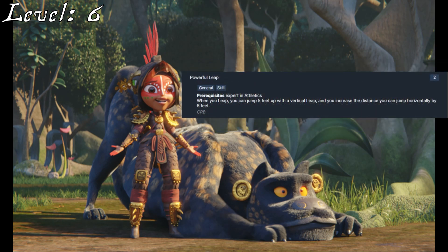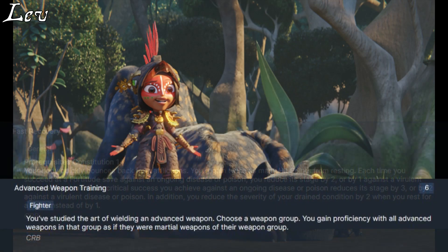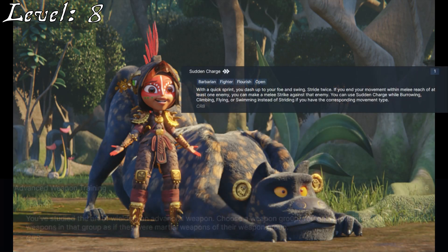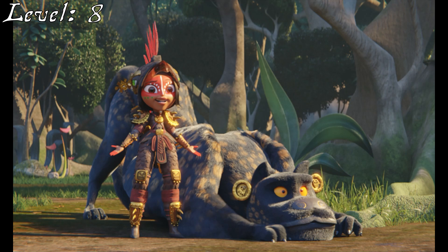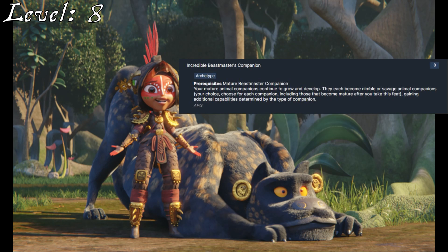She'll then grab Powerful Leap from among her skill feats, as she does do a decent amount of jumping around in her show. Beautifully representing her healing at 7th level is Fast Recovery, letting her heal more on her own and more easily recover from diseases and poisons. She'll also increase her Athletics to Master Proficiency. 8th level allows her to take Advanced Weapon Training for Clubs, so that she can take up the Clockwork Maqua Wheat — the only version of a Maqua Wheat in this game. Now, there is a slight issue: it is a two-handed weapon, which means that Dual Handed Assault has no use with it in her arsenal. Naturally, you can retrain out of it and probably take something like Sudden Charge. Alternatively, if you want to stick with the Le Mano and skip the Advanced Weapon Training, I would instead take Incredible Beastmaster Companion at this level.